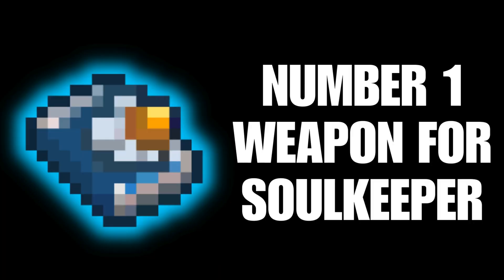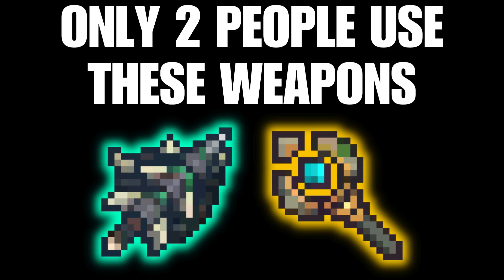As for the weapon, there is only one main weapon to use: the Diary of the Alpha Yeti. Very few players also use one of two alternative weapons.